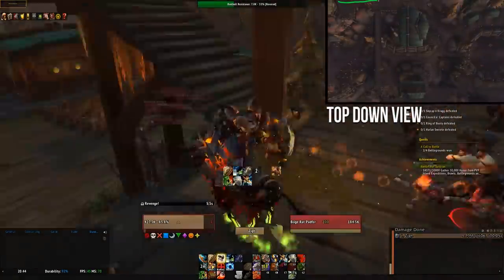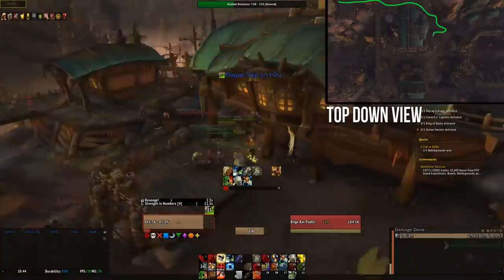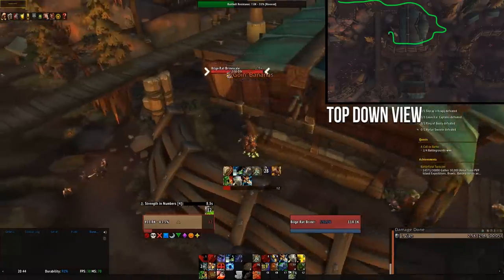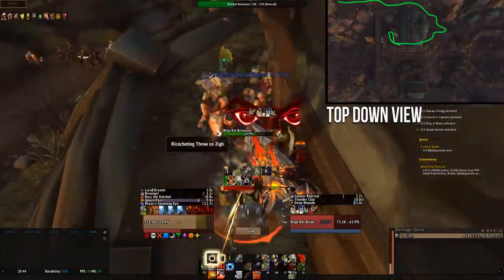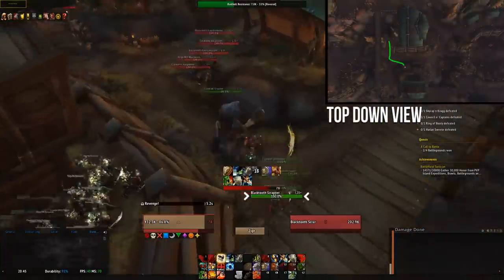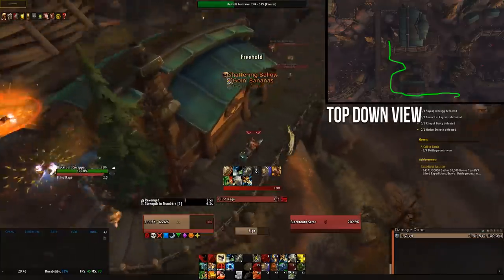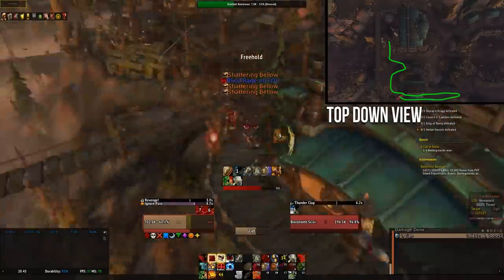You want to head under this bridge, pulling these three packs of mobs here, before jumping down the stairs and pulling these two. Then you want to kite around the outside of the building to pull these last two packs here, and LOS one last time to clump up the casters. Then you jump down the ramp, pull these two packs here, LOS around this corner, pull these last two packs here, and then LOS again to clump everything up.